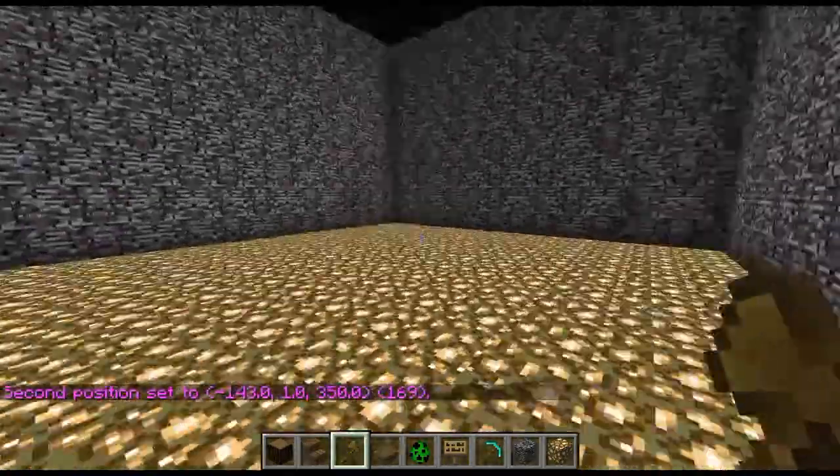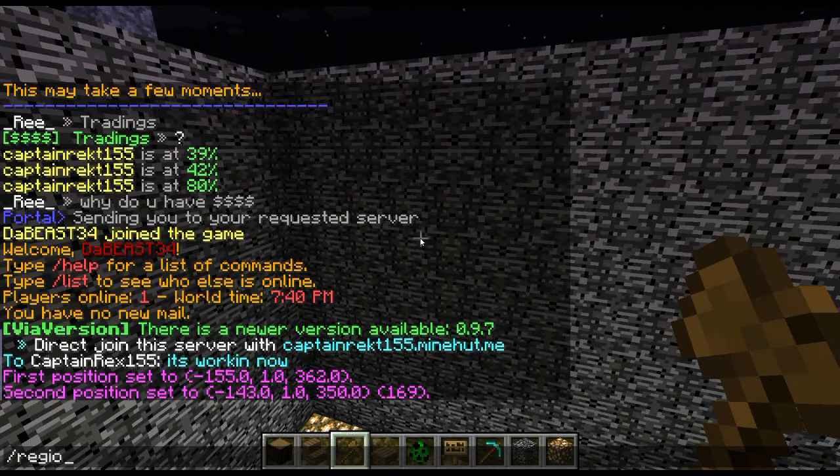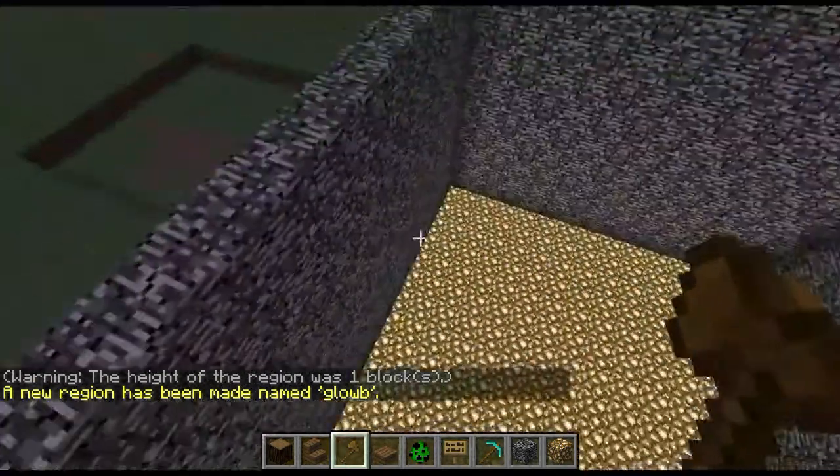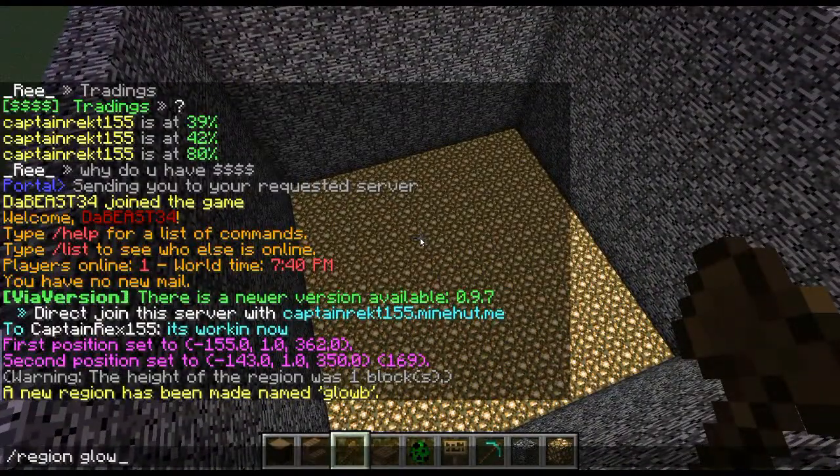So then right click, left click, and right click in opposite corners. Do slash slash wand and then you get the wand, which I'm holding. Then do slash region define — you could do glowstone, then whatever mine it is, like glowstoneA. But I'm just going to do glowB. So slash region glowB block-break deny.